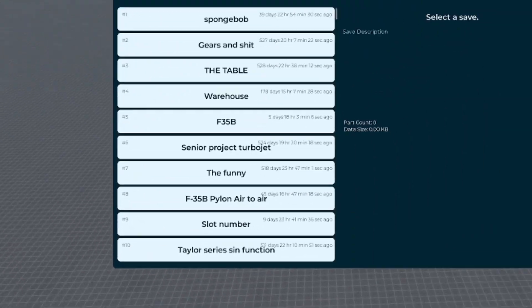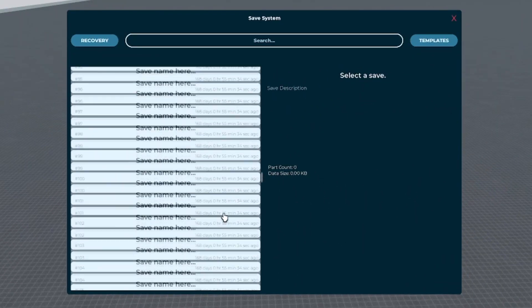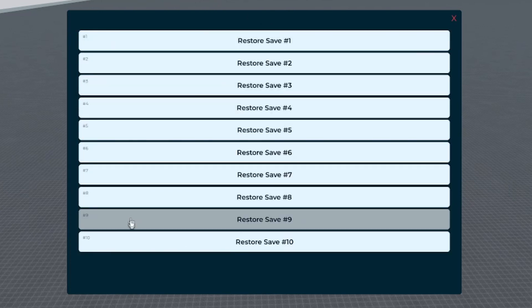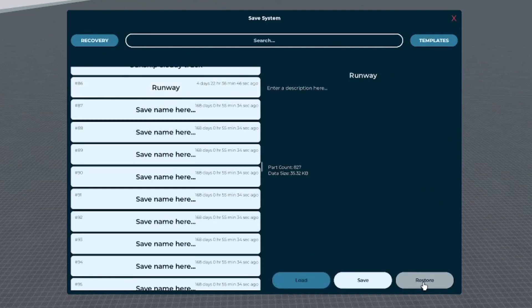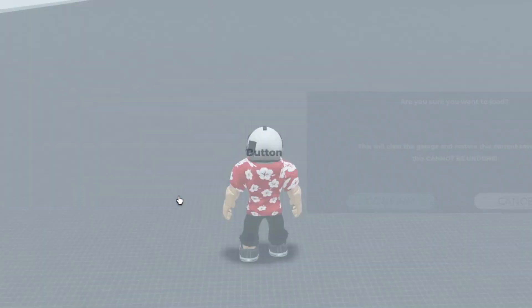To the right of the Gear button, you'll find the Saves tab. In here, you'll find a list of customizable slots where you can save and organize your builds. In the top left of this menu, there's a Recovery button that'll save the last 10 loaded builds in the event of a crash, or if you leave or clear your build without saving. Similar to the Recovery feature, each individual save has a Restore section that allows you to review the last 10 saves in case you overwrite something you wish to keep.